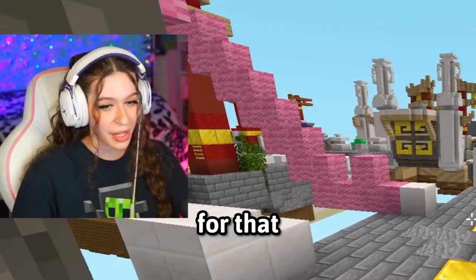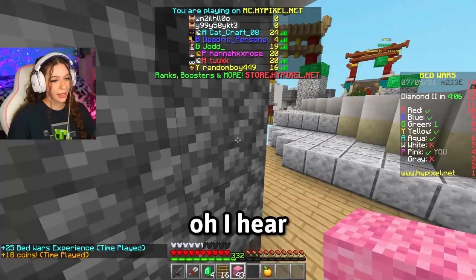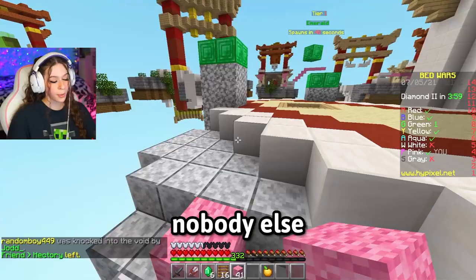We're gonna have to get all the emeralds so we can buy two Enderpearls. I hear a lot of TNT over there — I don't like that. I'm the only one that can buy TNT, legally. Nobody else. I'm gonna need a lot more TNT, so let's go back to our base, get some more gold, get the TNT, then we can decide our victim.